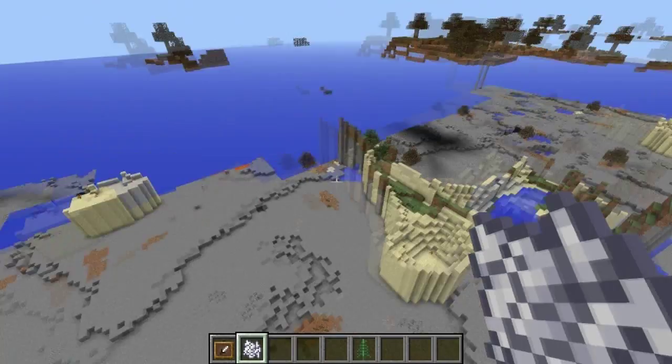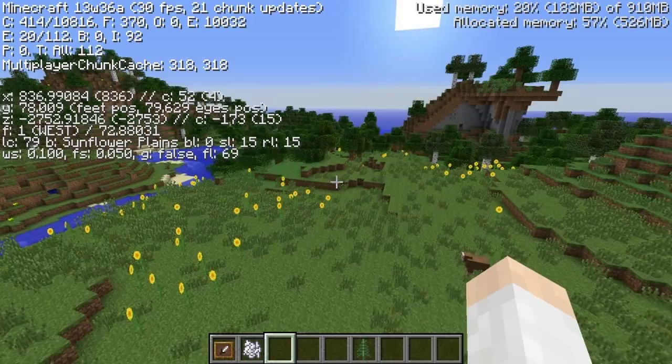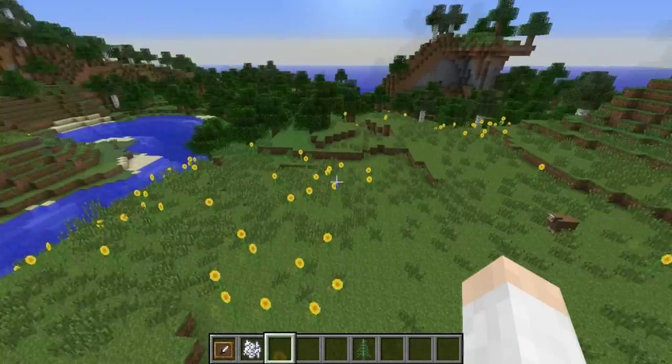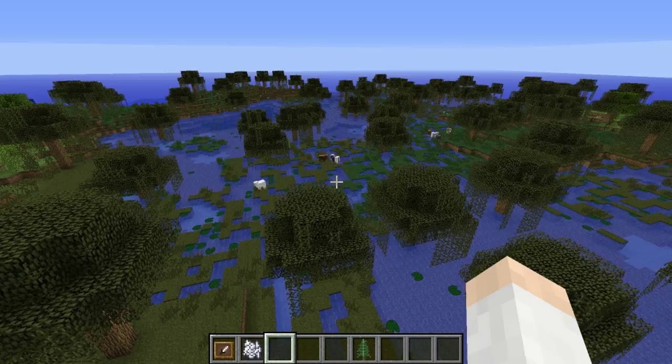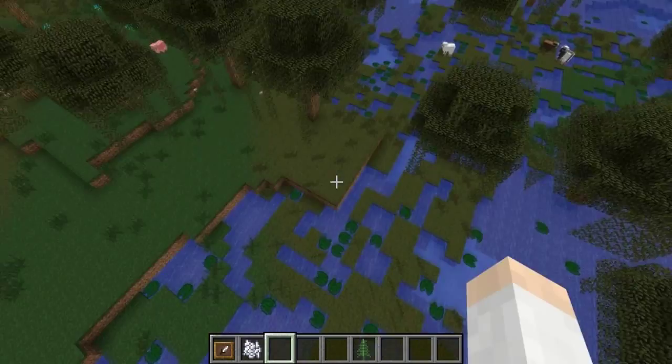This is what the mesa biome currently looks like — there's obviously a bug that needs to be fixed, but it seems like there will be some pretty steep sides to these mesas. Here is the sunflower plains biome, which just has a whole bunch of sunflowers everywhere. These biomes aren't necessarily small — they can be quite large, as evidenced here.